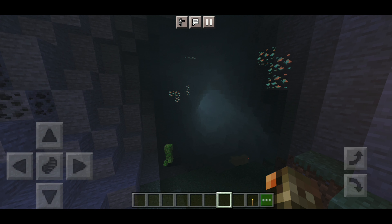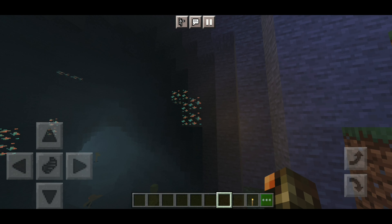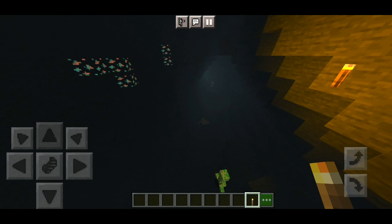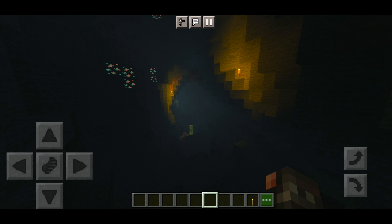Another feature this shader has — which most shaders have now — is glowing ores. Only the shiny ores glow. I'm going to place a torch here, and honestly the blinking torch light really adds to the atmosphere of the shader and makes it feel like a Java-like shader.